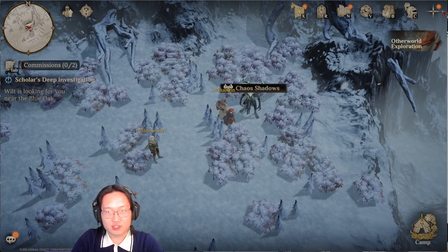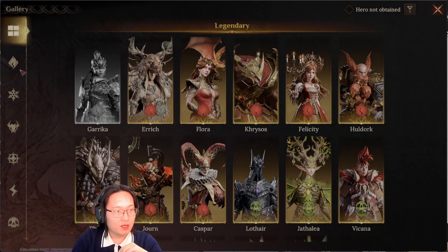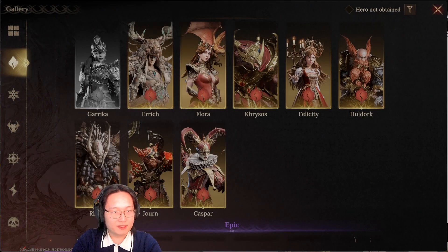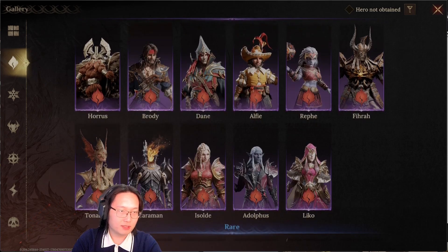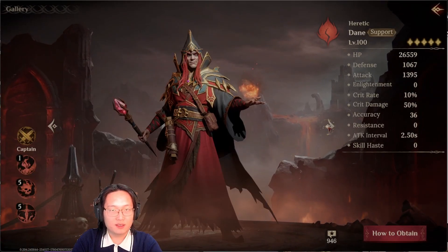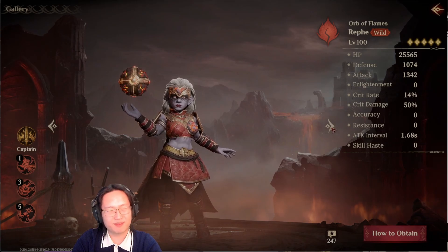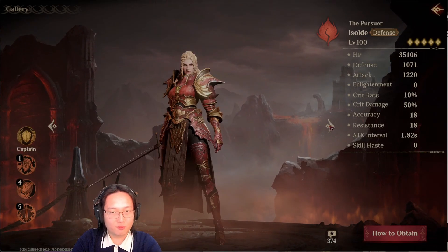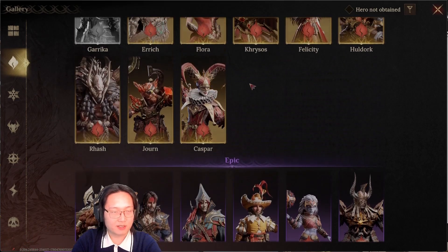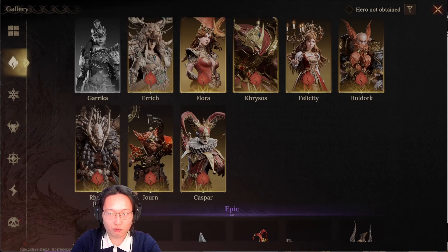For low spenders or free-to-play players, there are two factions where building a second team without any legendaries is totally possible. The first is wild, since you get a free legendary there. You can make a team with Averge and Tunalim, plus other wild epic champions — there are so many good wild epics. Building two teams from the wild affinity is definitely doable, especially if you have a legendary wild character.